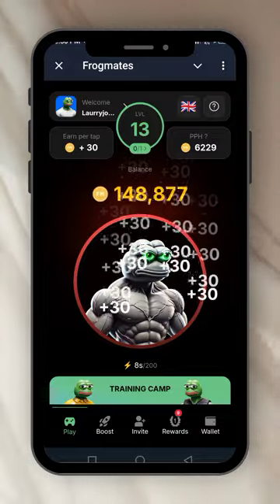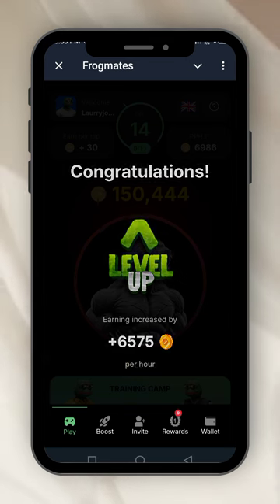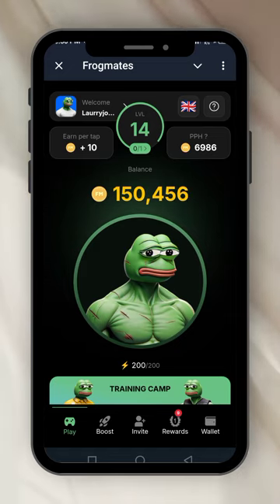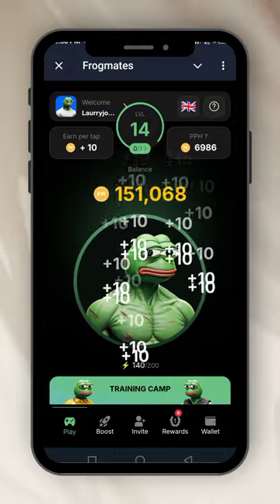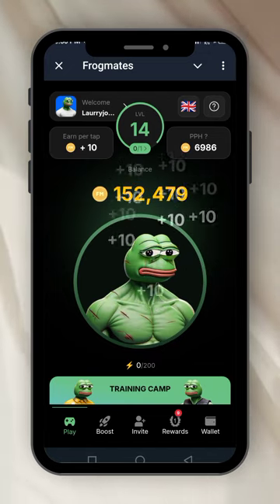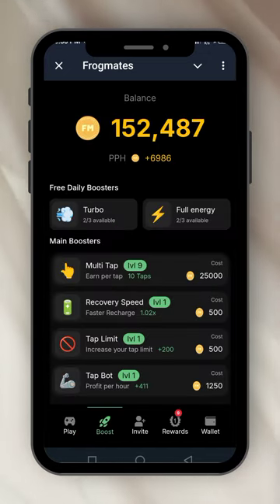That's for only 30 seconds. It will stop. You see, I'm leveling up — I've just leveled up to level 14 because of the number of coins I just got. After those 30 seconds, it goes back to 10 coins per tap. You continue until the 200 energy finishes. That's what this boost is for.